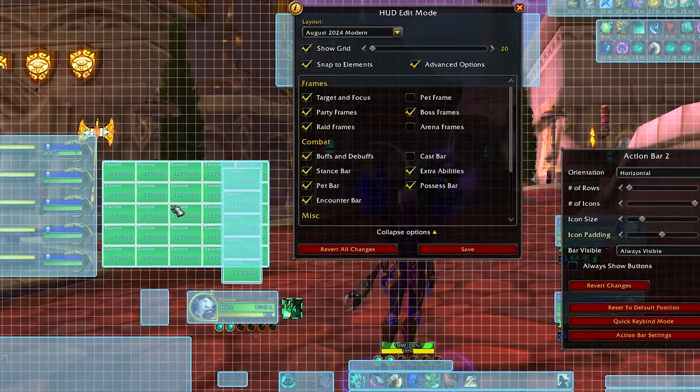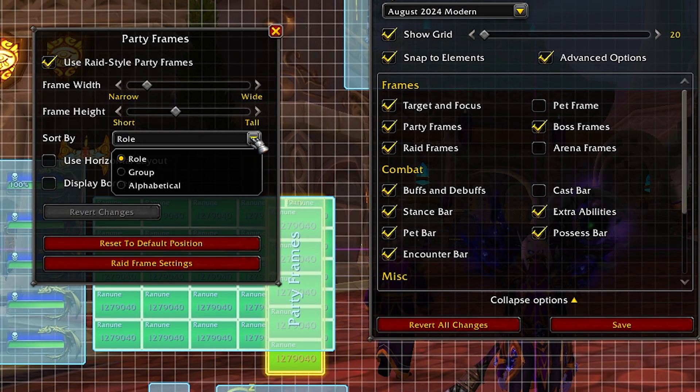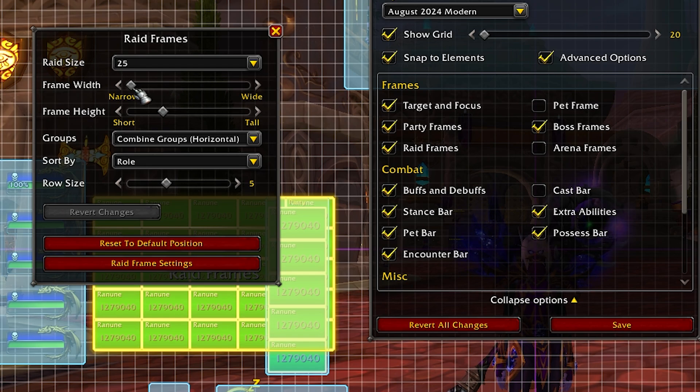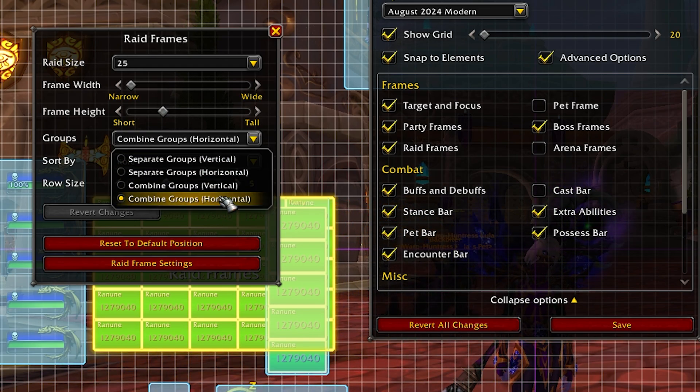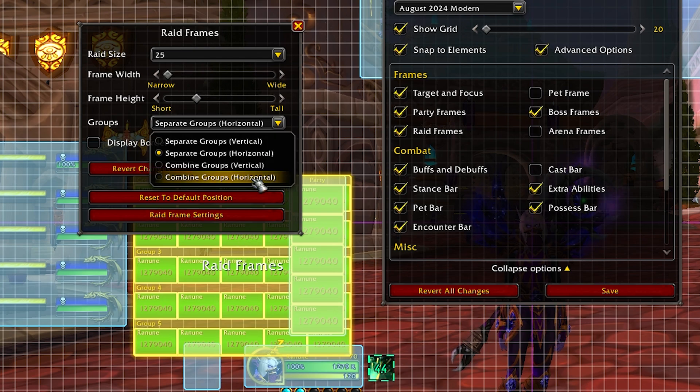The other thing you might need to change is your health bars in your raid or party frames if they look different from mine. You can right-click these as well — I have mine sorted by role, so tanks at the top, then healers, then DPS. You also have options to change the width and frame height to however much space you want. For raid frames I have mine set to 25, with a narrow frame width. My groups are combined horizontally, which puts group one on the top row and group two on the second, rather than adding a weird gap. It's completely up to you and easy to change at any time.